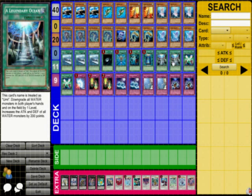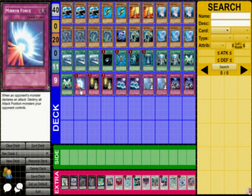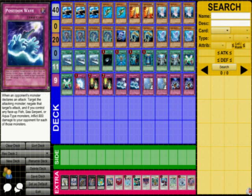Here's the Field Spell, a Legendary Ocean. Downgrade all Water Monsters in both players' hands by one. So you can just normal summon the Orca, and it becomes a 2300. That's real great. It's a funny card to use. Definitely suggest this. And then Soul Exchange. If you don't have your Legendary Ocean, Soul Exchange is amazing just to get the Orca out. Suck up their monster, summon over it. Then Surface back a Torpedo Fish and wipe out the rest of their field.